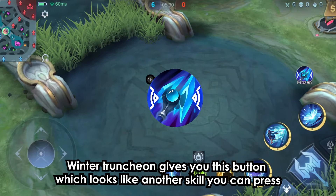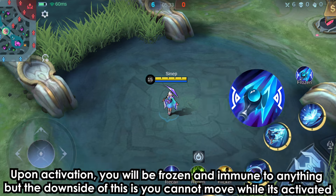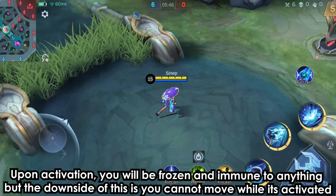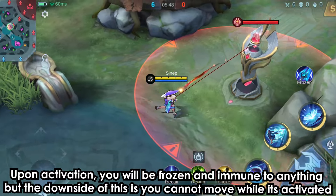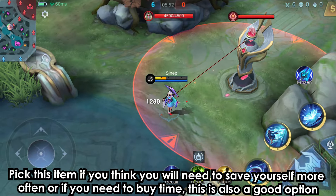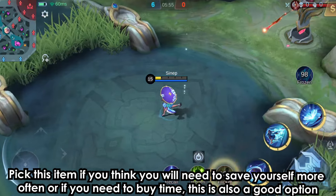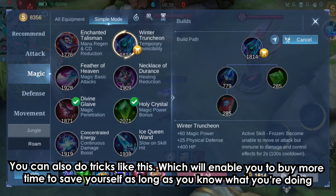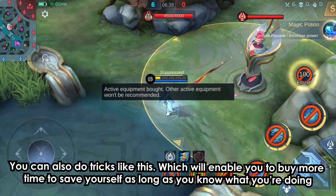Winter Truncheon gives you a button which looks like another skill you can press. Upon activation, you will be frozen and immune to anything, but the downside is you cannot move while it's activated. Pick this item if you think you will need to save yourself more often or if you need to buy time. You can also do tricks with it, which will enable you to buy more time to save yourself as long as you know what you're doing.